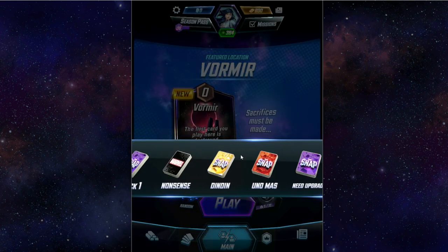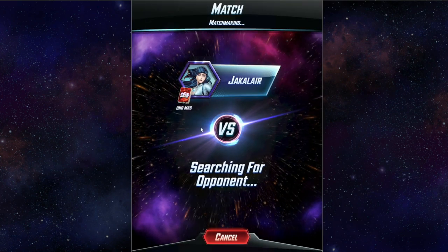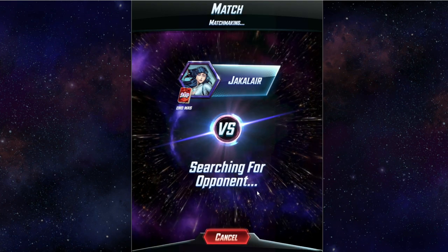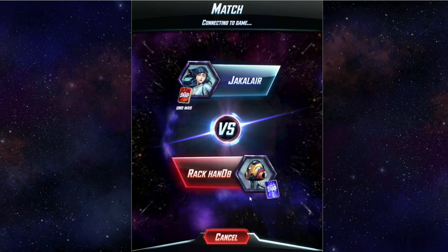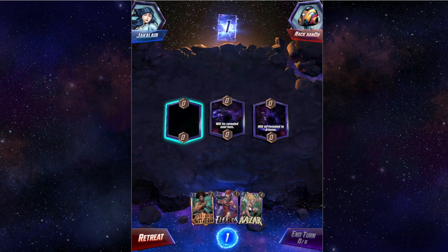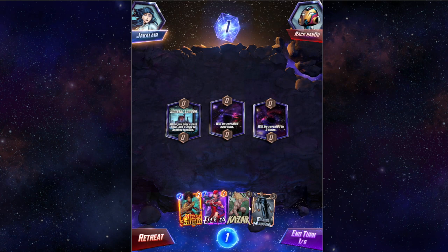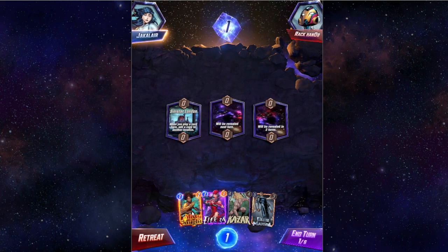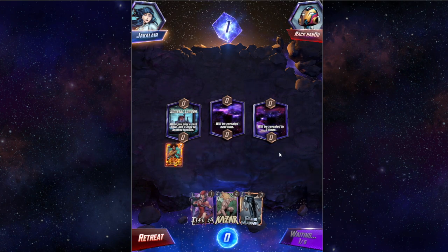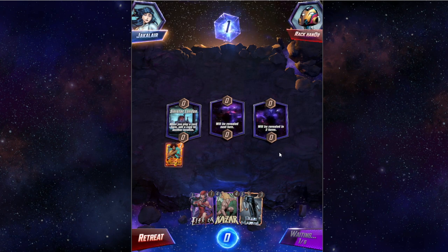The other deck I have a lot of fun with is 'Uno Mas' — if you speak Spanish you know that stands for 'one more.' The idea is there is one card that will completely destroy this deck, but when you play a card you add a copy to another location. That's dangerous, but we want to get some cards out there. We'll start with Misty Knight.